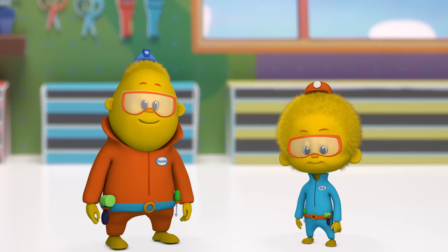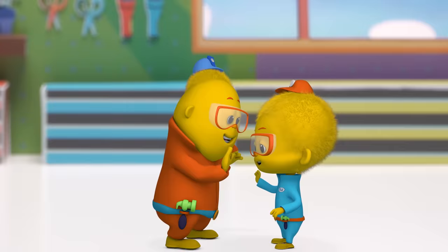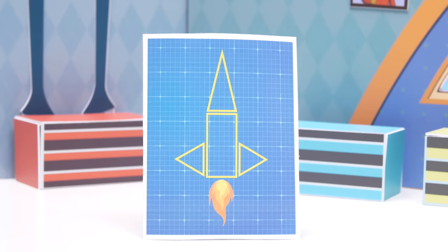We fixed the problem! We took a chance! Now that it's solved, do the Do Crew dance! Look it over! Think real hard! Try to solve the problem! Be a Do Crew star! All right! We got the first piece of our rocket ship! Now we need to find out which part goes on top!